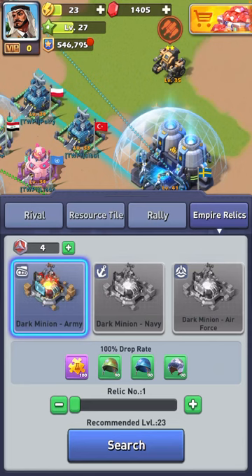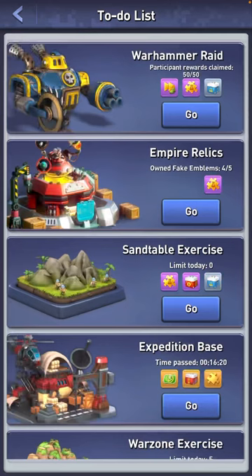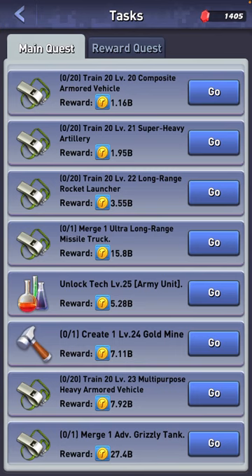Bottom middle is the chat — you can set that to alliance or world. Bottom left is where you want to search for dark forces, empire relics, war hammers, and farming. The missiles are your extra to-do lists, so extra things in the game to earn rewards.